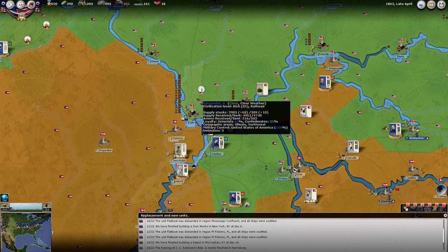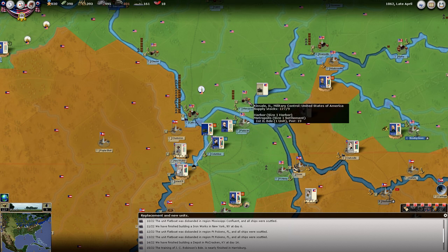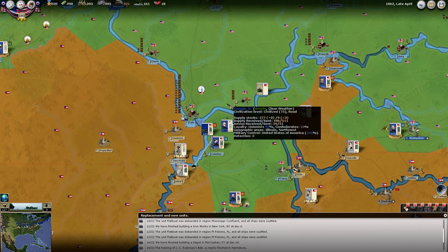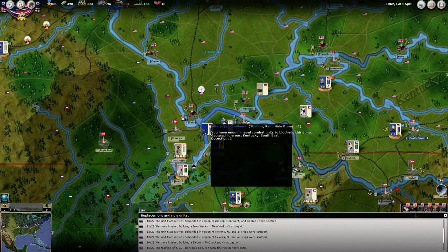We had quite a bit coming through here — quite a bit sitting here in Illinois. Is that Kinsale or Metropolis? Kinsale, maybe. Hopefully we're going to see this build up as a supply base.